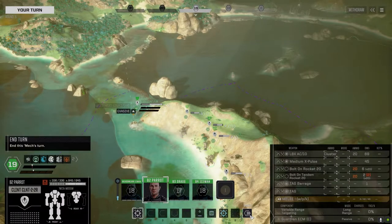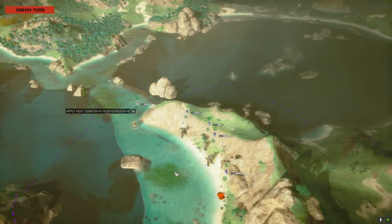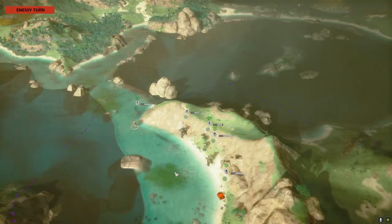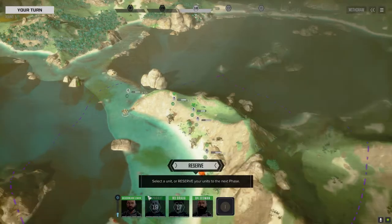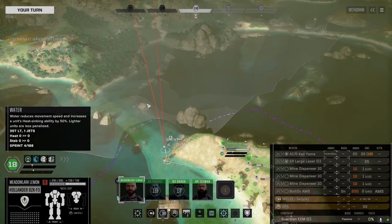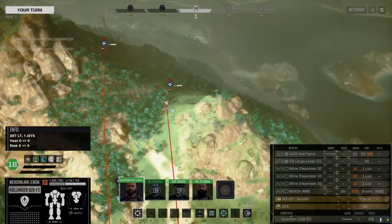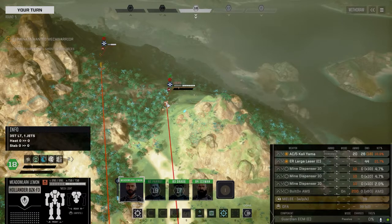I was playing around with the Shadowhawk loadout. When I got it, it actually had an Ultra 5 in it, which was nice. I decided to try it with a rack 2, but it just wasn't outputting the damage, so I put the Ultra 5 back in. It's a little warmer with the Ultra 5, but I also played around with dropping an ERPPC in it as well. I'm going to hold on to the mines — let's go on this guy.